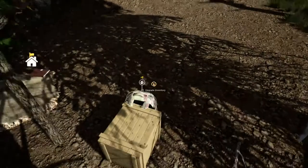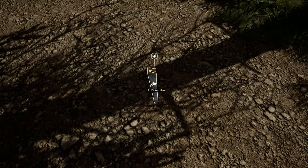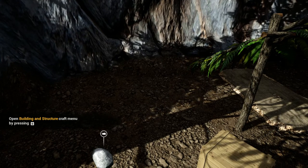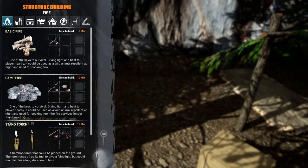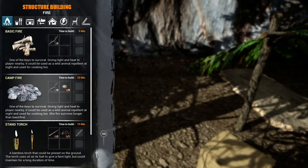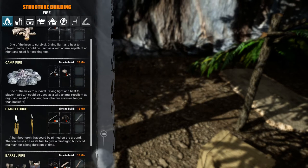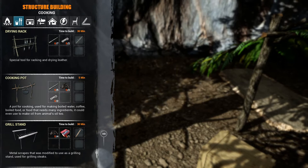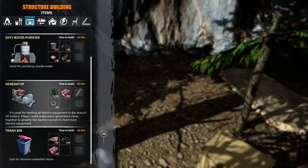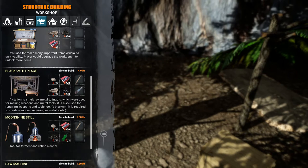Daytime. Grab the bag, stick, and get this saw. Open building instructor — craft menu by pressing B. So we can make a fire: basic fire, campfire, standing torch, barrel fire. Also a frying rack, cooking pot, grill stand. Water barrel, water purifier, generator, trash bin, panning rack, workbench, blacksmith place, moonshine still — we can get drunk.